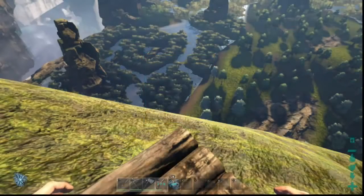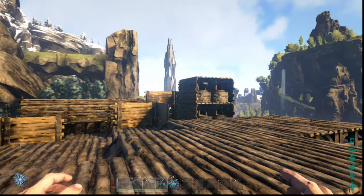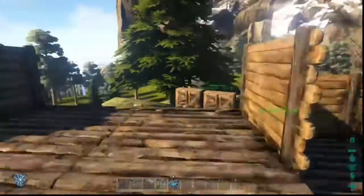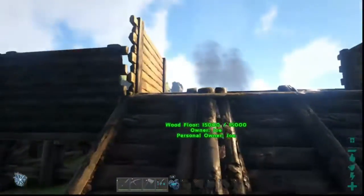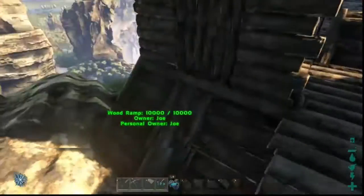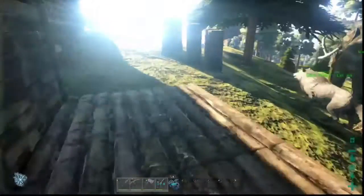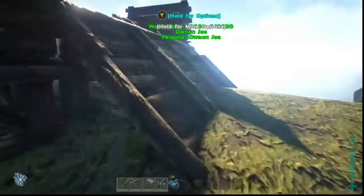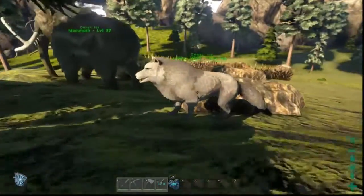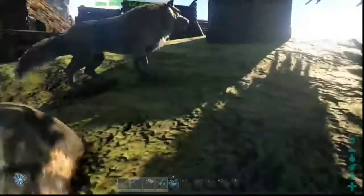Hello everybody, Hybrid Dog here. This is our survival revolve part two for the base build. I'm just gonna show you around the base a little bit here. I'm gonna put the direwolf over there by the ramp — this is the front entrance right there. This is where the direwolf will be. Let me go get him — my inventory is too heavy.